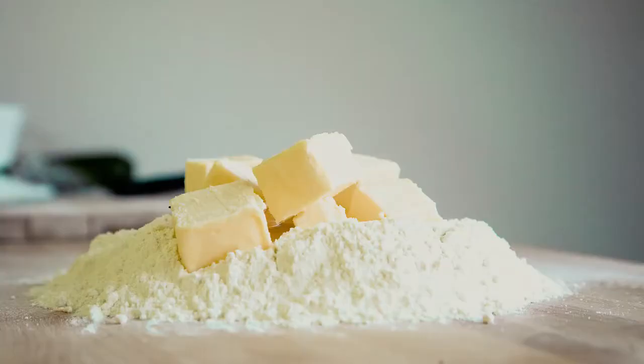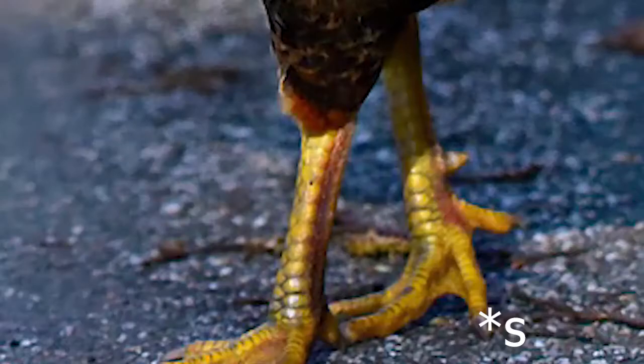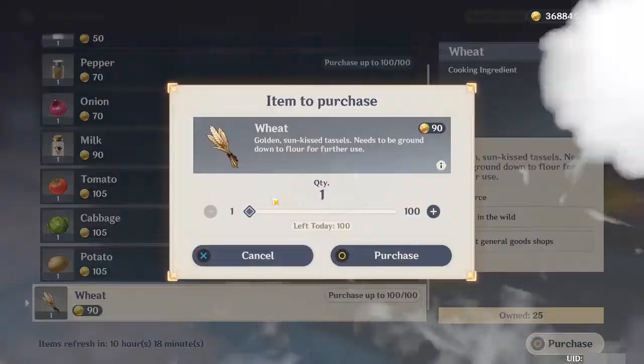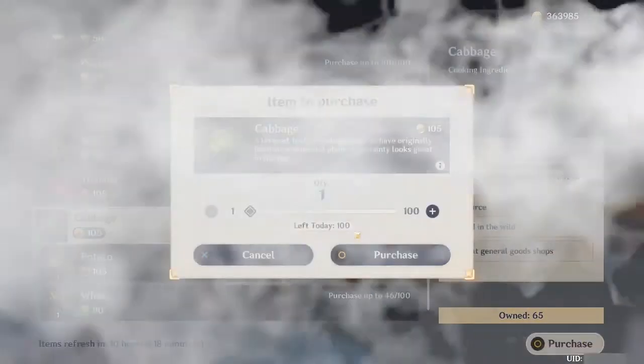This recipe requires butter, flour, chicken leg, and cabbage. For butter you need some milk, as for flour you need wheat, and as for cabbage you need cabbage.